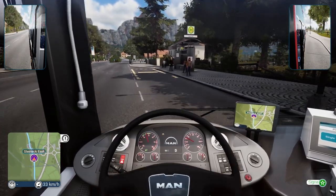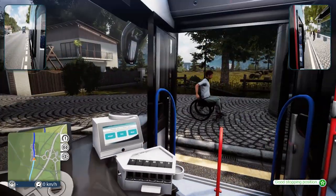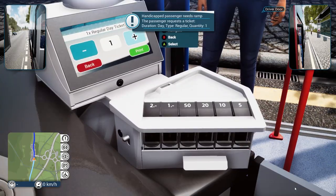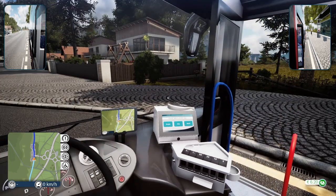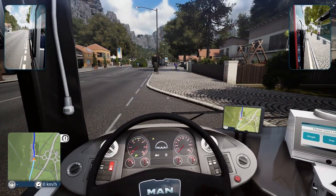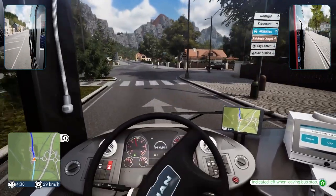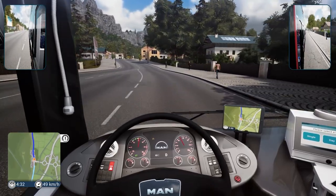Here we are on our bus, on our way - Steinic East. Welcome aboard everybody! Some passengers are going to need the ramp, let's put the ramp out for them. May I have a ticket please? Yep, one - thank you, you're welcome. Let's put the ramp back in. Nice, let's close the doors, we've got everybody aboard and let's get on our way.